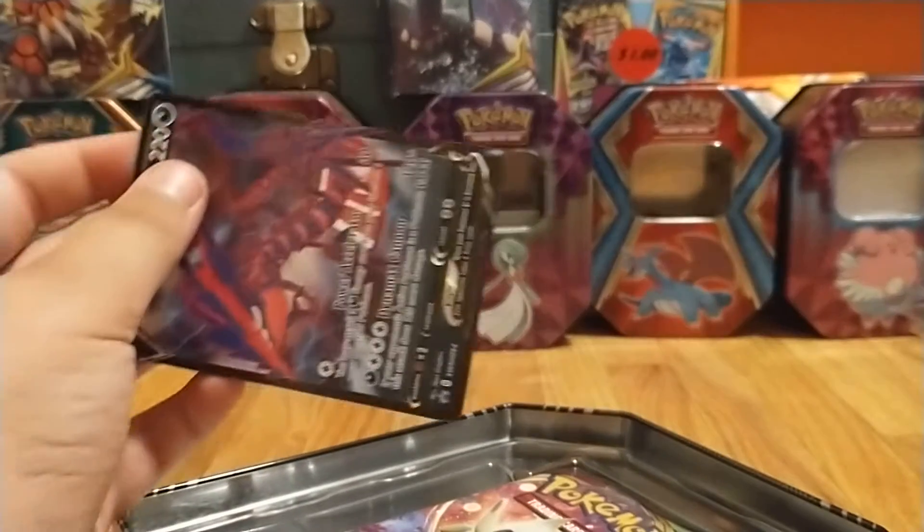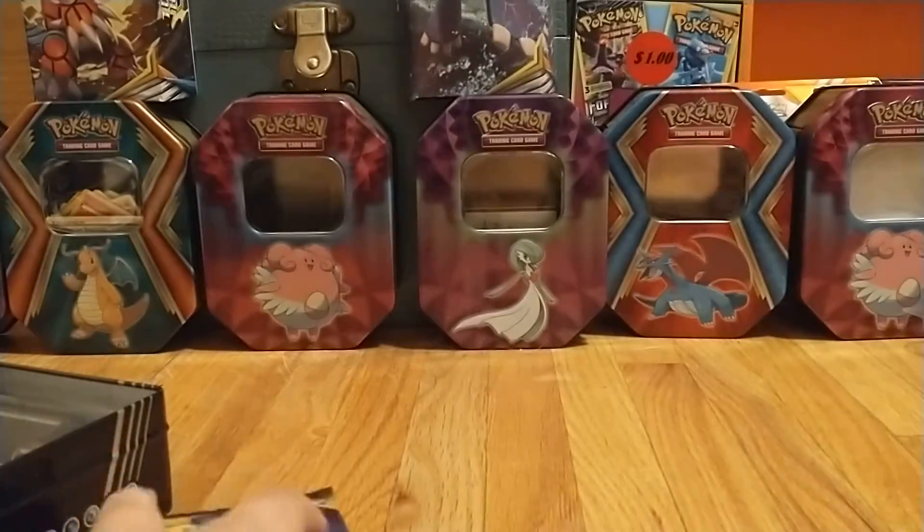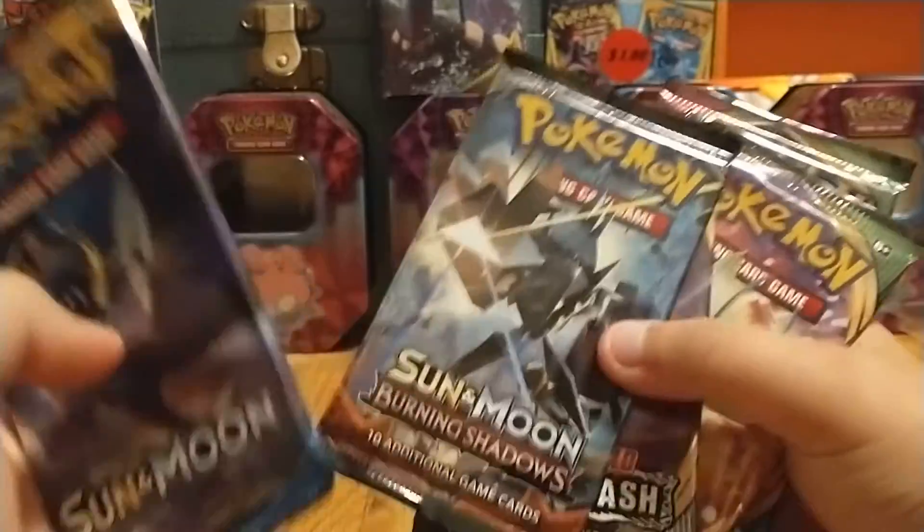Pull out a sleeve, gonna sleeve that up. Eternatus V. Right off the bat, I'm seeing a Vivid Voltage — awesome. Vivid Voltage, Rebel Clash, Burning Shadows, Sun and Moon. So not even an XY pack, but honestly I really like the pack selection.